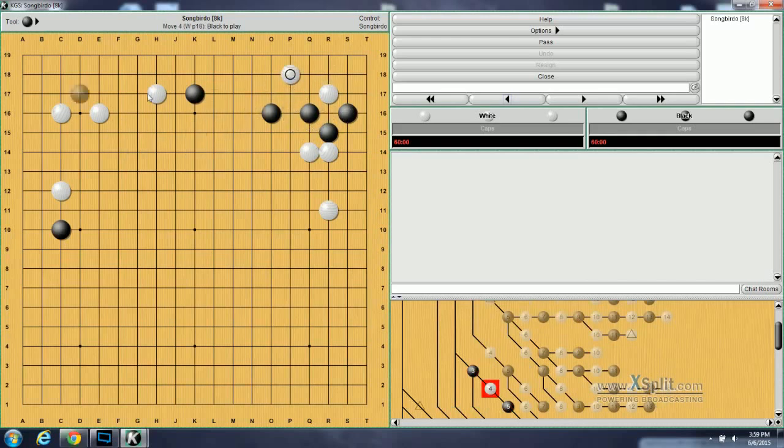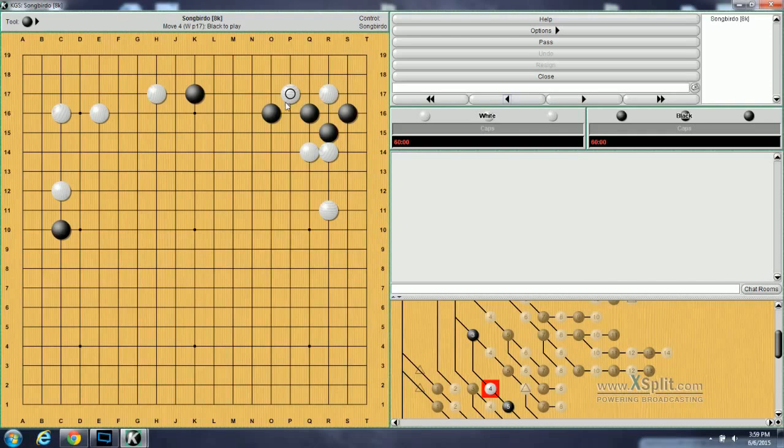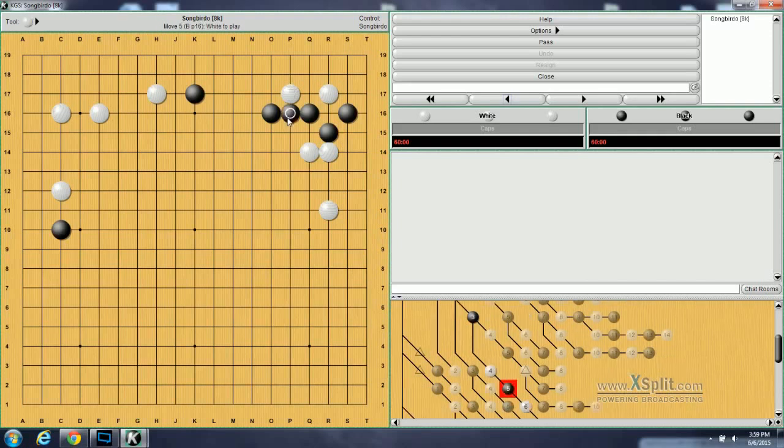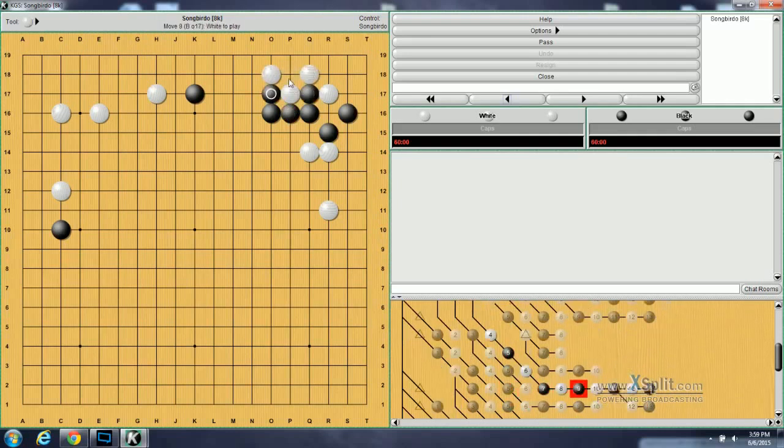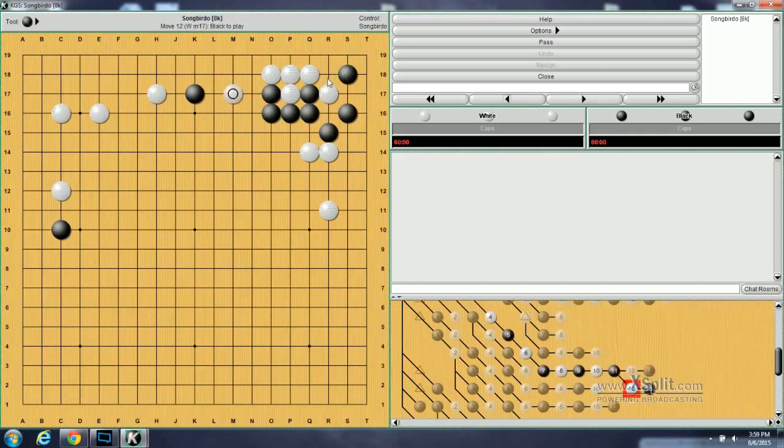This was criticized in a previous problem — the knight's move wasn't as good — but in this case it is. Just for clarification: if White goes here to peep at that, Black will do that. If White does the diagonal, Black will push through and then atari, and then play here. If White connects here, Black will play here. If White plays here, then Black will cut this stone off. Either way, Black is much better off in this situation.